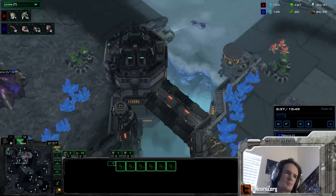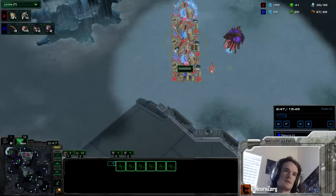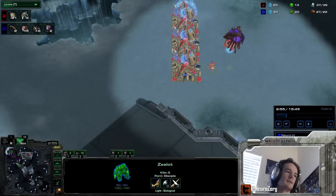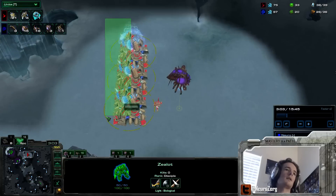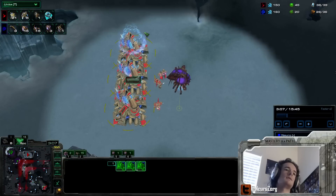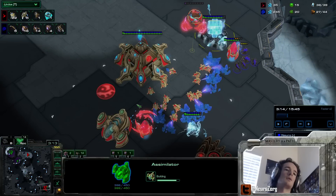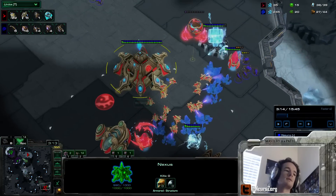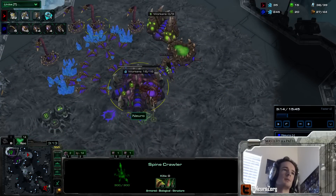The Zealots are put to a decision: do you chase the lings all the way home to protect your probes? They station one Zealot here, which is one less Zealot that could have been attacking. This particular instance of a Proxy Gateway, they built three. Four Gateways would be totally all-in. With three, they can afford to take some gases, take a Cybercore, and kind of tech up — so it's a heavy pressure build rather than a full and complete cheese.